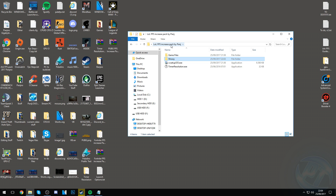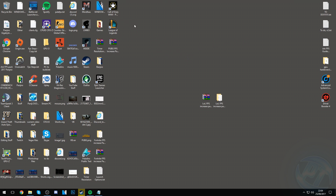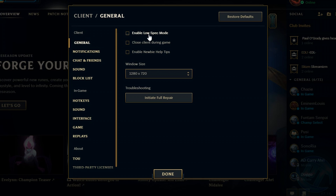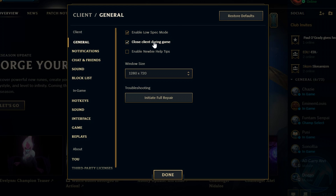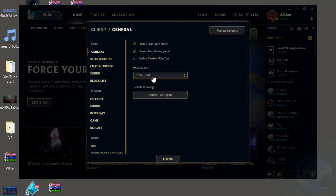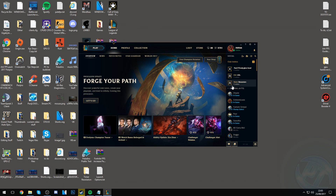For higher-end systems wanting the best visual experience while still improving FPS — with champions standing out more — this path is also optional. Next, boot your League of Legends client, sign into your account, and navigate to the settings cog in the top right. Go into General and enable Low Spec Mode and Close Client During Game. Set your windowed mode resolution to the lowest possible, around 1024 by 568, and press Done. Once done, exit the client as we'll be booting back into it later.